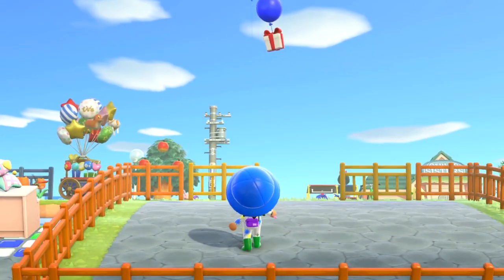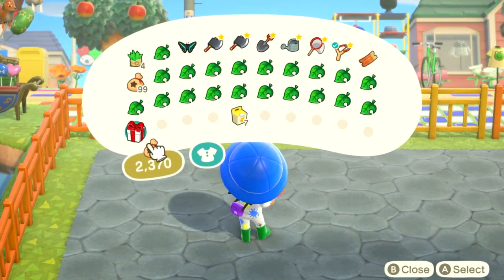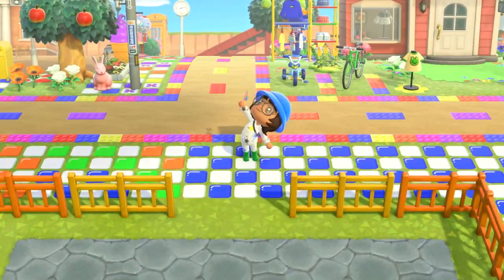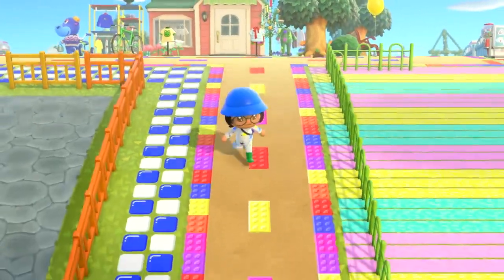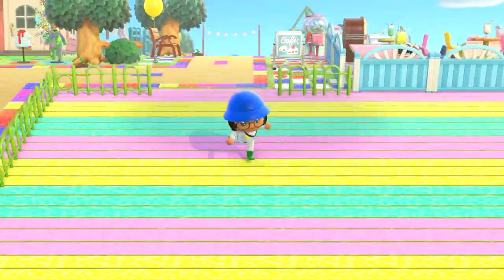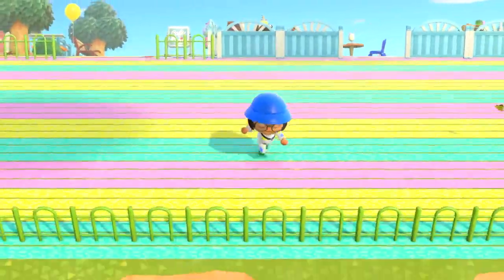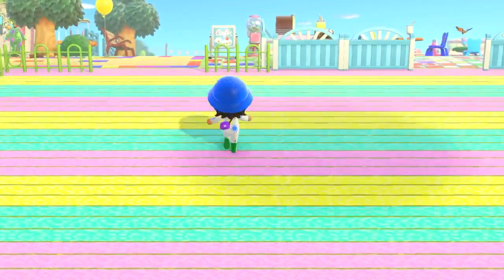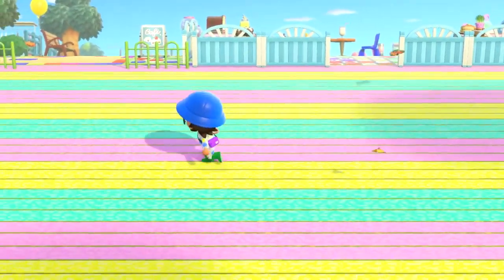I did not get around to finishing my neighborhood that we started yesterday — it looks the exact same as when I left off, basically I didn't do anything. What I actually did last night was grind for Nook Miles so I could buy all the carnival items I wanted, and then I got them customized. That's why these planks are this color — I customized them to the cute set. So we're going to have a cute little carnival.